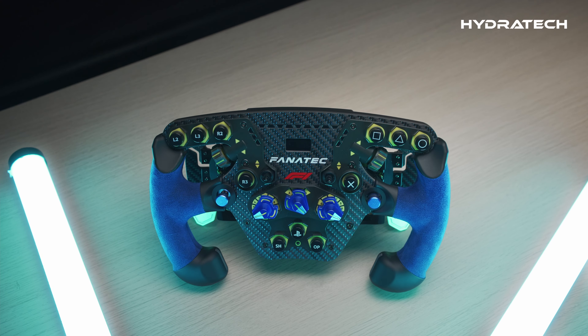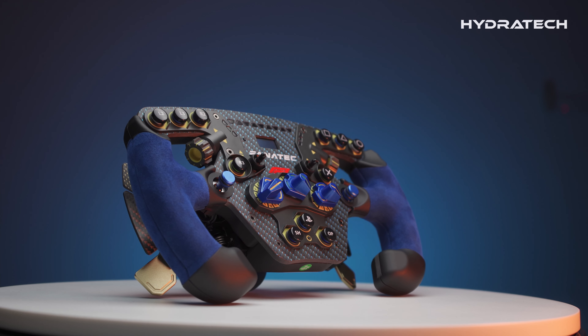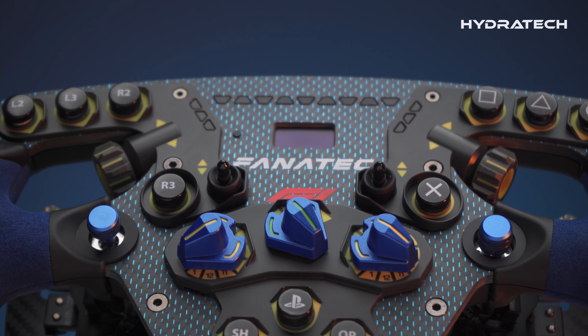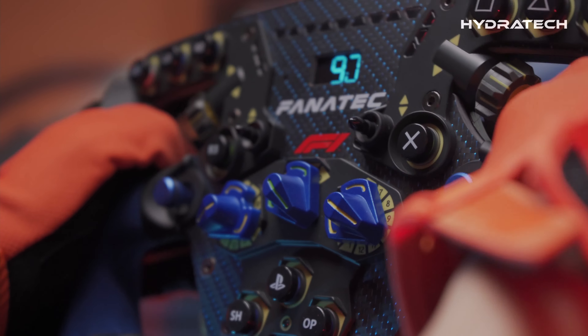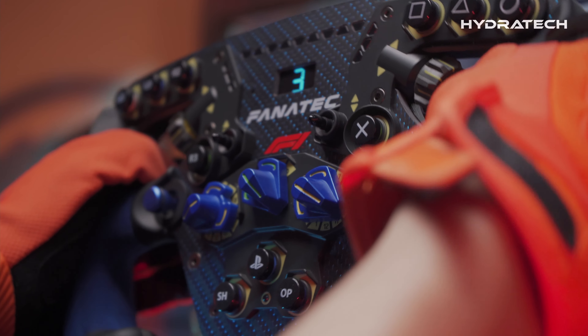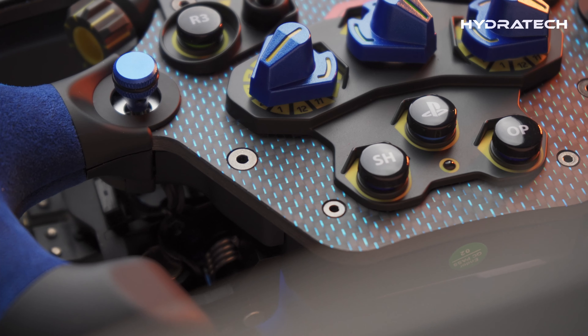Also included in the package is this beautiful Alcantara-wrapped Formula-style wheel. It is an amazing wheel. As you can see, this is officially licensed by Formula 1, and it has a ton of buttons and dials. The magnetic paddles feel extremely satisfying to click.